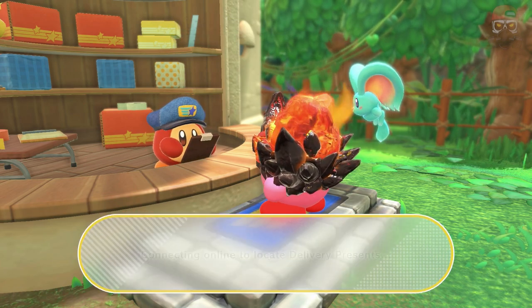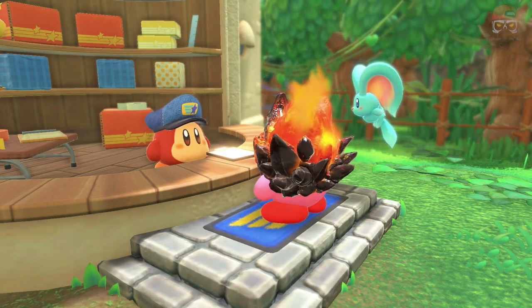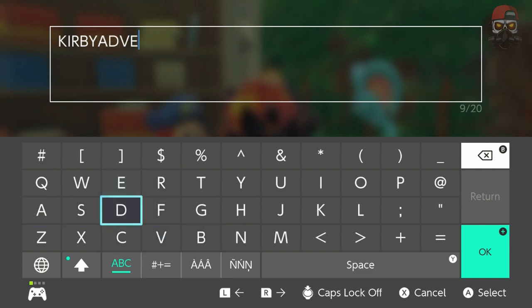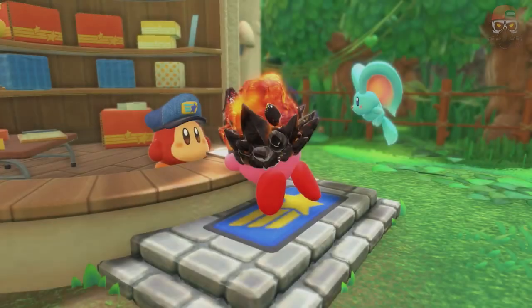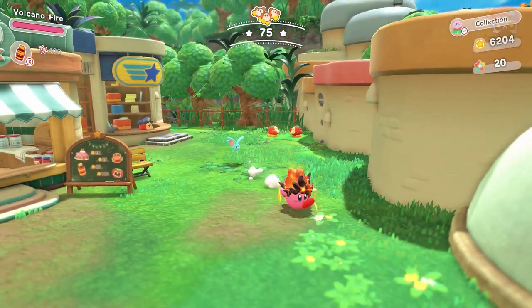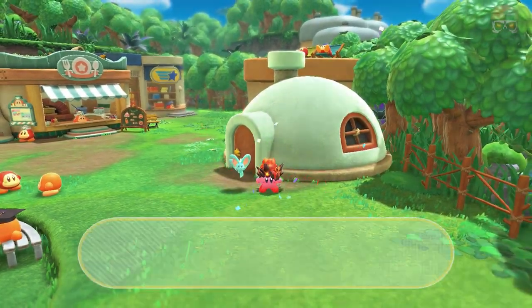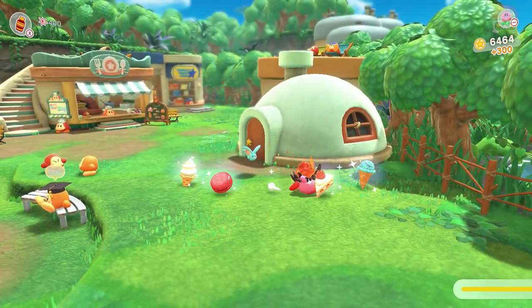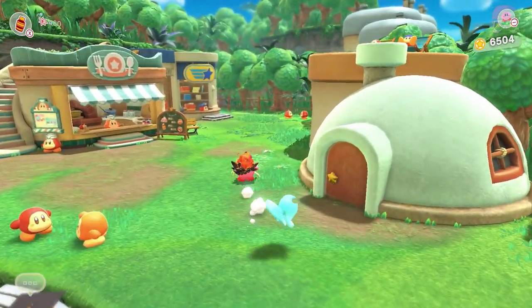The last code I have is KIRBYADVENTURECALI — like as in California. Enter KIRBYADVENTURECALI and it did work for me. That gives 300 star coins and a bunch of food items. The food is probably a bit pointless but the star coins are useful.